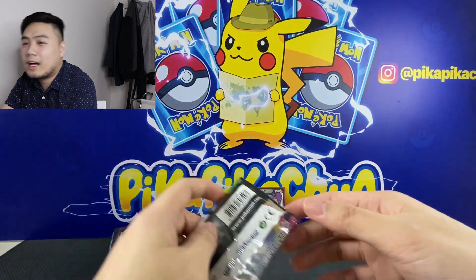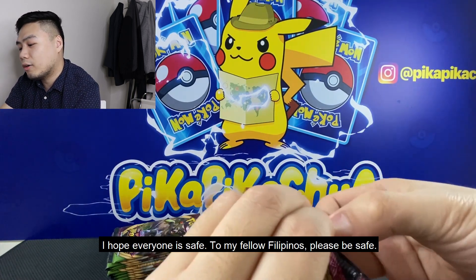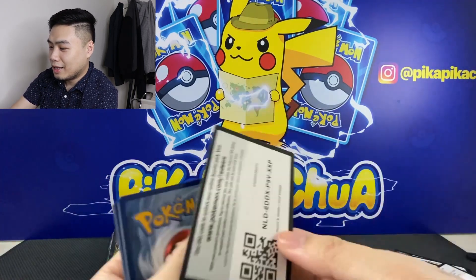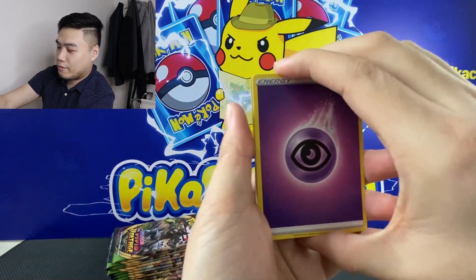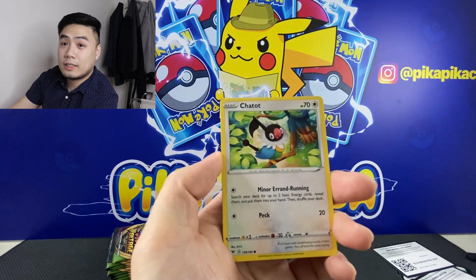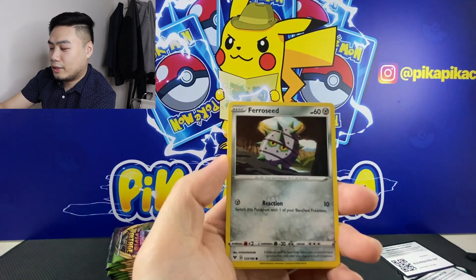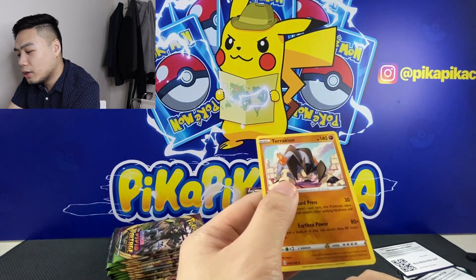As I was saying, the Philippines was recently hit by a really strong typhoon this week. I hope everyone is keeping safe. Pack six: we have Energy, Duosion, Ferrothorn, Cradily, Chatot, Crabrawler, Skiddo, Shuppet, Ferroseed, Reverse League Staff, and Terrakion Rare.